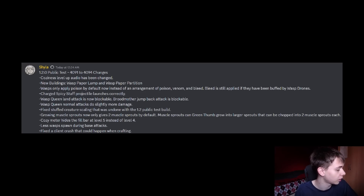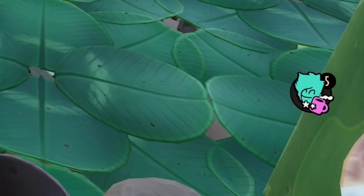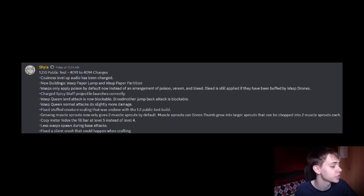The cozy meter now hides the fill bar at level 4 instead of level 5. This was an obvious glitch — a lot of people didn't realise you can get level 5 of coziness because the progress bar disappears once you hit level 4. But it does actually go to level 5, and you can now see that progress bar filling up all the way.